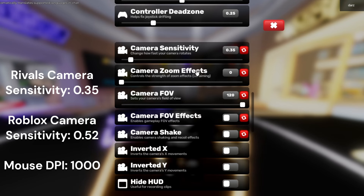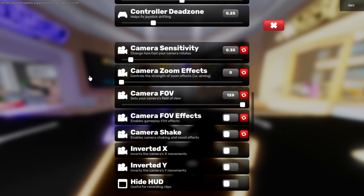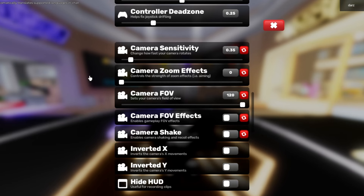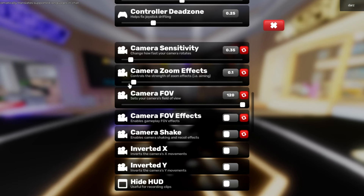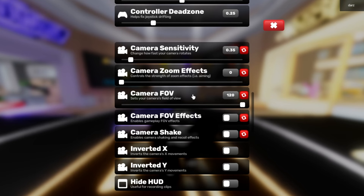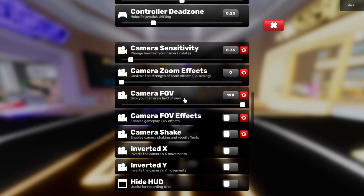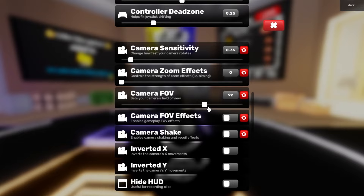My camera zoom effect is zero. When you're aiming in, it's actually a decent amount faster than if you had it all the way up, so that's why I have it down. It's kind of hard to see the person but once you get used to it, it's a lot better. My camera FOV is 120 — this is personal preference.